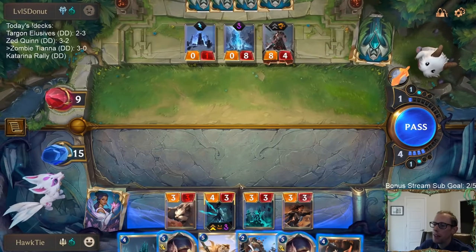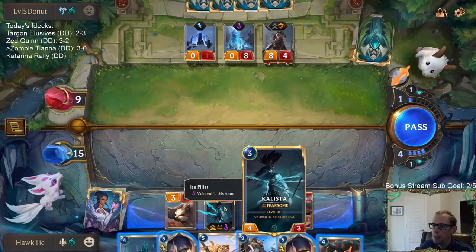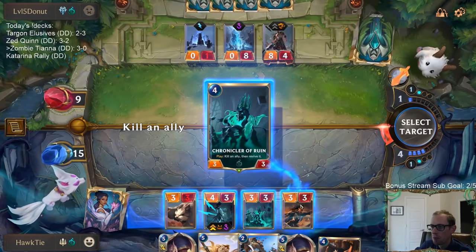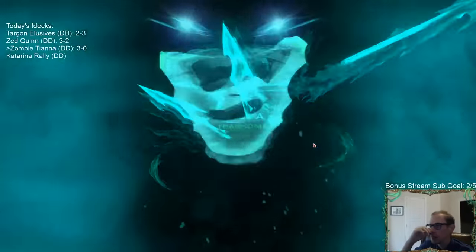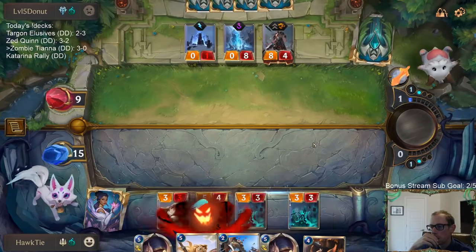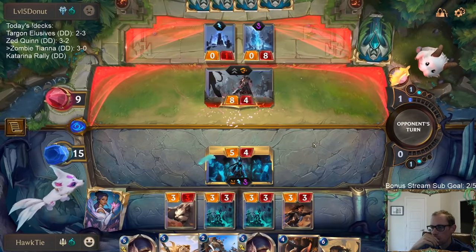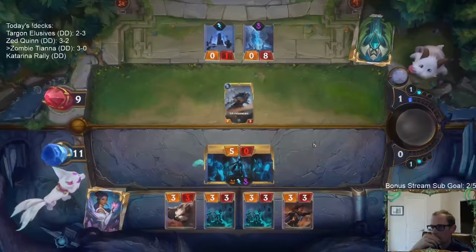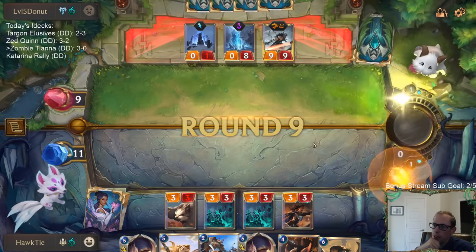Perfect amount of mana for Chronicler of Ruin and Concerted Strike. If I do Concerted Strike, Callista kills it first - then it turns into the nine-nine, and I do three damage so it's a nine-six, then they challenge my Callista, takes another four so it has two health. Let's go with leveled-up Callista in case we find Harrowing.